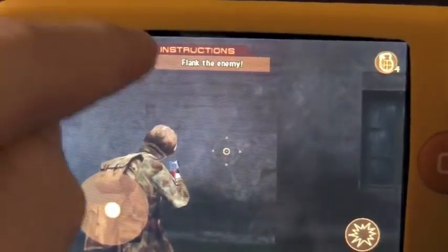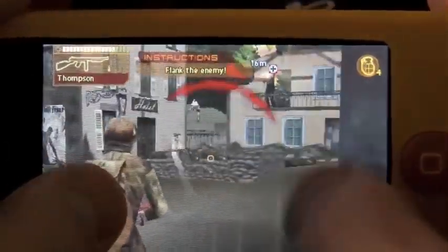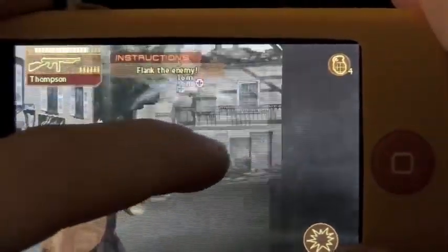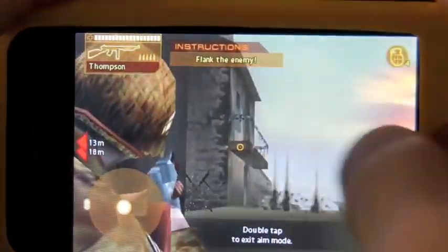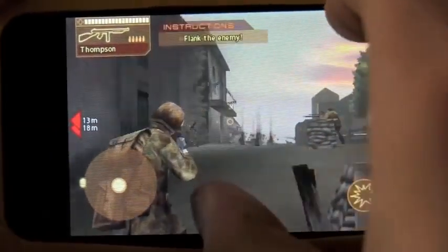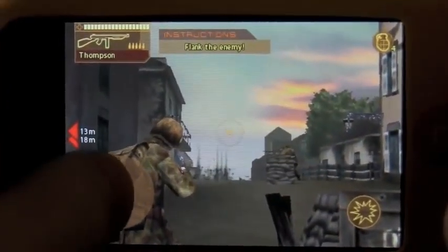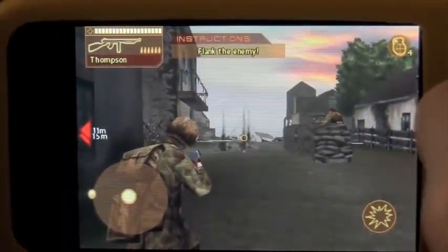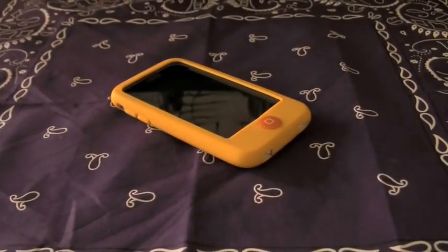When you get hit it says 'Taking Fire.' I'm in aim mode now — double click to exit — but you can zoom in, which is really neat. To reload you swipe, and there are grenades available. There are different missions and different goals you have to complete to do well in the game. There are lots of different levels, the interface is really nice, and it's a really well-done game from Gameloft.